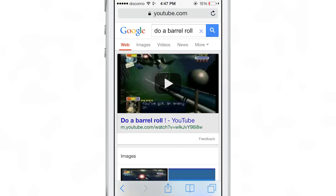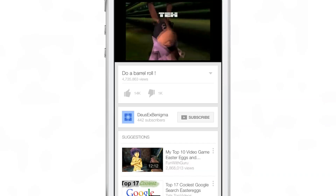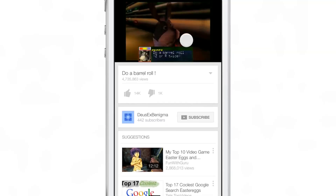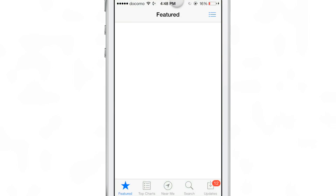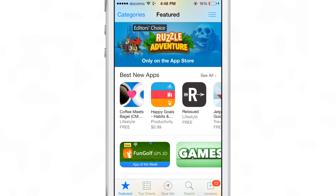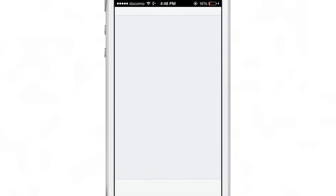Here's a clip from Star Fox 64 — the clip I was telling you about — where one of the characters tells you to do a barrel roll, and you do it, and then you can dodge bullets with your ship. So this is a really cool tweak because not only can you do a barrel roll, but you can interact with iOS apps in the background while the barrel roll is happening.